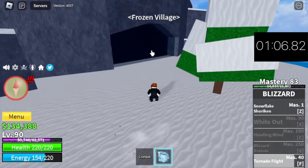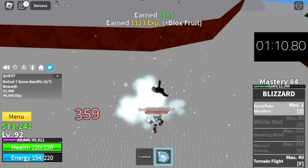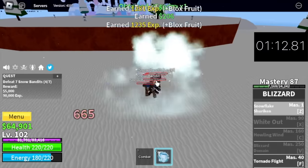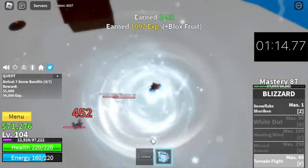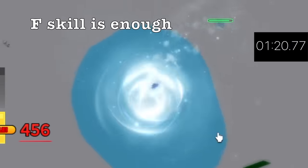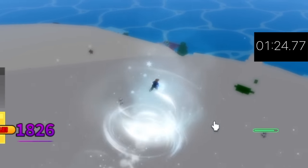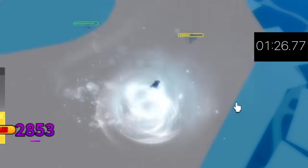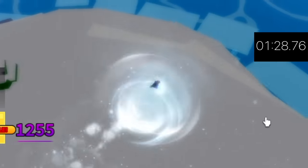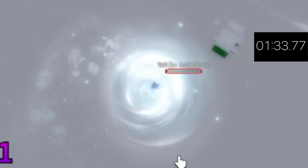Next up, the Frozen Village. Target: Snow Bandits. Same strategy — Logia is in effect. We're going to grind here until level 105. After that, Yeti is the target. The FE skill is enough — check this out, he's very easy to defeat. Just one skill and he won't be using his skills. I don't know why, but he cannot cast them while you're using this skill. We're going to grind here again until level 130.